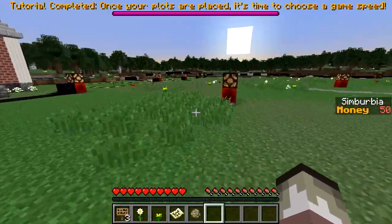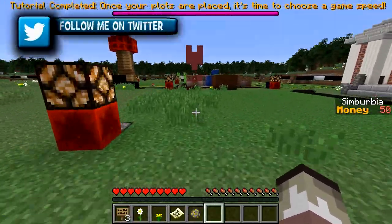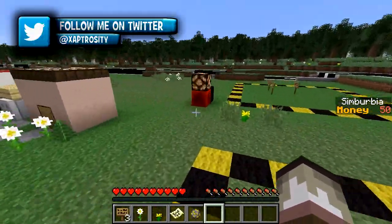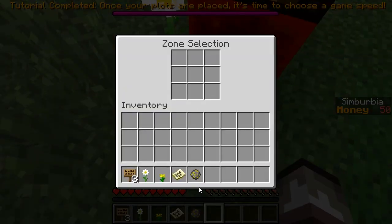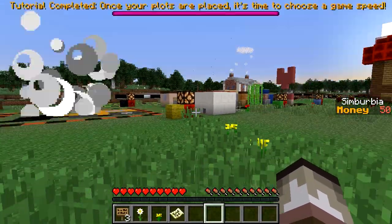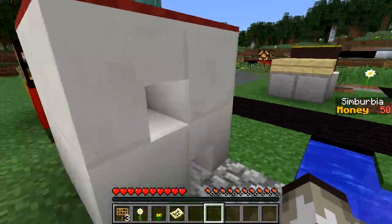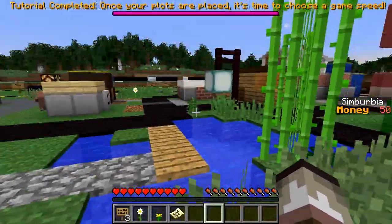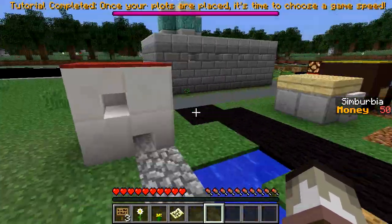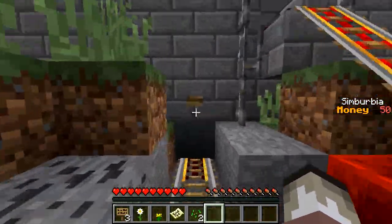Let's place our industrial zone in the corner — not smack in the middle, because that'll affect more areas at once. The very corner is best. It is going to affect our residential land value, but it's for the best of the town — we're the mayor and we make the good decisions here. Let's begin building — and yes, it affected the area. I see how it works: placing the commercial near residential upgrades buildings, but the industrial sector downgrades them back to shacks.